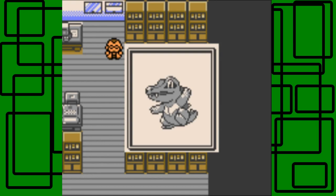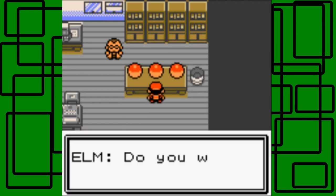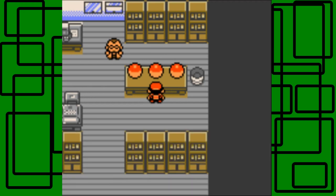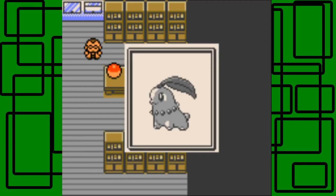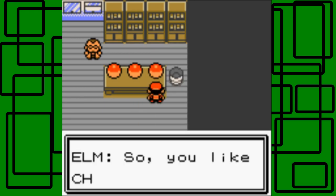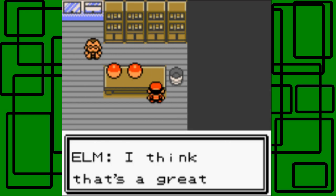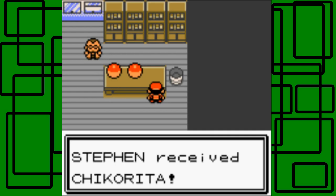Then the last choice is the grass type, Chikorita — also a pure grass type in its final evolutionary stage, Meganium. It's really good on special attack, and I just love Chikorita. Grass type is obviously my favorite type of all time in the Pokemon series. 'Do you want the Chikorita, the grass Pokemon?' Yes, of course — I think that's a great Pokemon too. We get the Chikorita, nice!